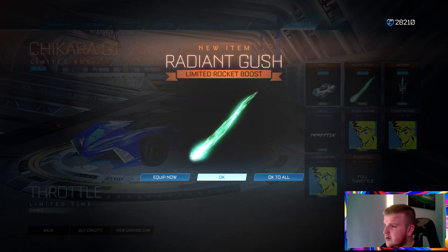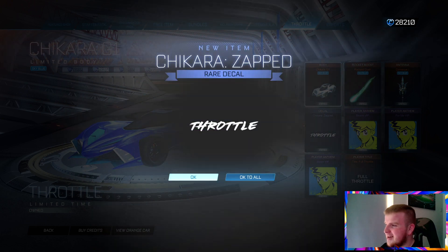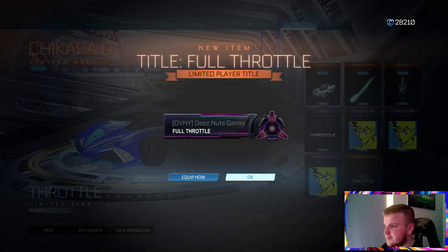So the Sky Blue Chikara G1, we get the Sky Blue Gush boost, you get the Cossig — okay I voted that, you can make fun of it in the comments for that. You get the Zap decal, the VIP anthems, and the title.